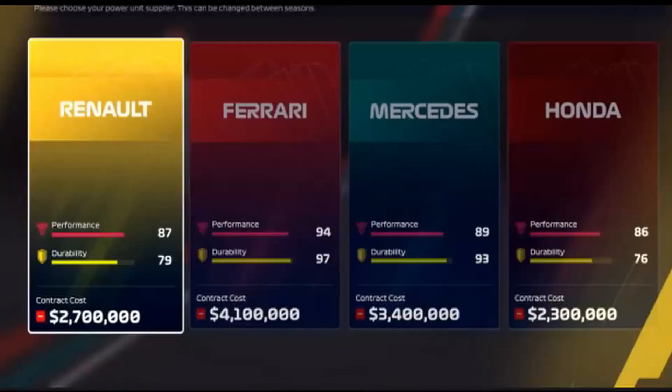Now we get to the good stuff — who's your engine supplier? Ferrari is the best power unit, with Honda being the worst. I think they've done Honda a bit dirty, as Renault I would put behind Honda. From their recent seasons, Honda have taken leaps and strides — if you look at Red Bull, they've been able to challenge for more wins with the Honda power unit than with Renault. Mercedes is behind Ferrari, which I'm assuming is based off the 2019 season where Ferrari had the most powerful engine. Whether that was with cheats, nobody knows.